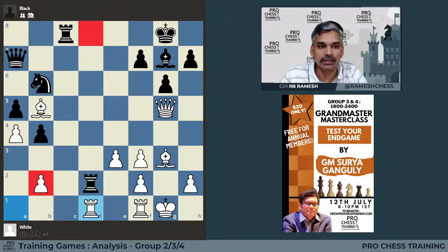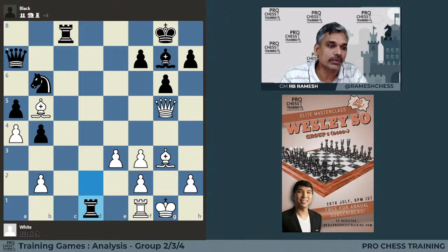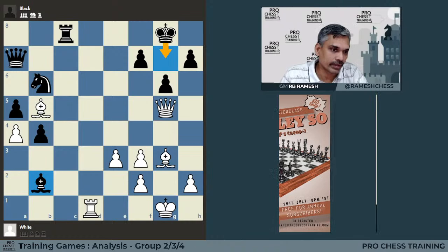The correct approach for white is simply to accept losing the b2 pawn and capture on d5. The queen on g5 is helping because it controls the d8 square. You can take rook d1, and rook d1, then bishop takes b2. This also clears the second rank and the g2 square for the king, and white can go there.